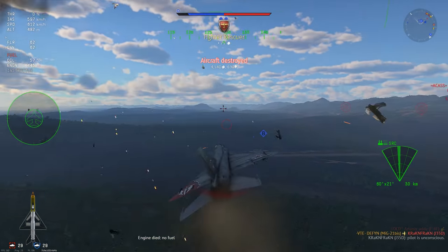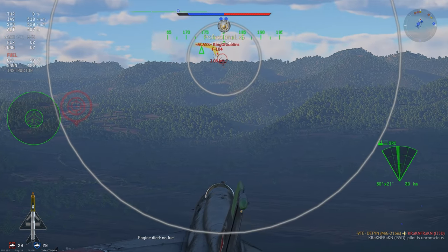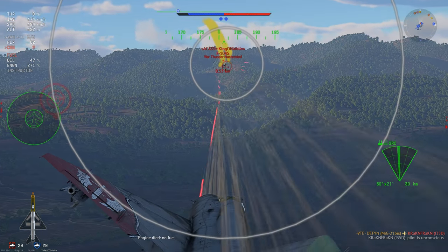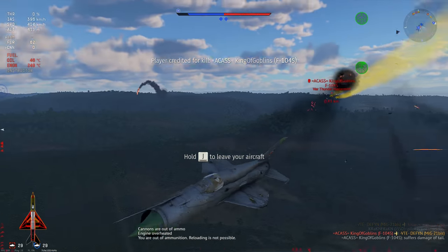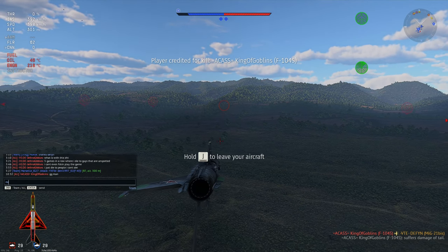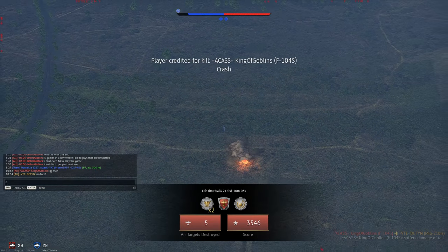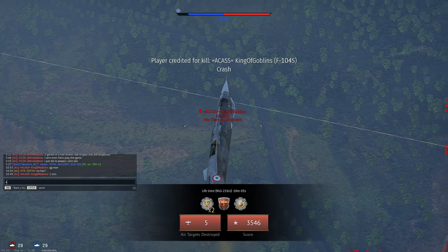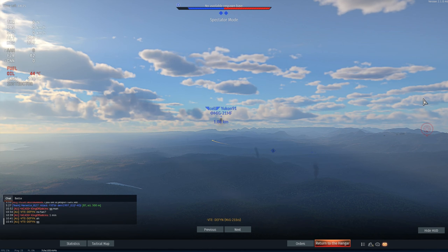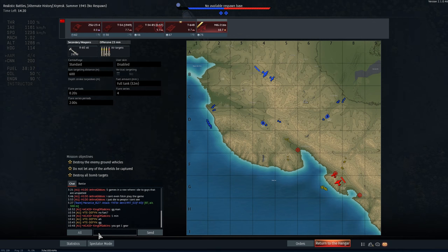I go head-on with the J35, pull in, get hit — very lucky — and pilot snipe him. Head-on with the F104 next, no fuel left at this point. I see him shoot, dodge the burst, full commit, get a crit, and he one-shots me. I put my fire out — well, I don't have any fuel left anyway — and go straight into the ground. Last teammate is left with the final F104, which has 1 minute of fuel, no gear, severely crit. He cleans him up and clutches the game. Him being alive in the end is what won us the game.